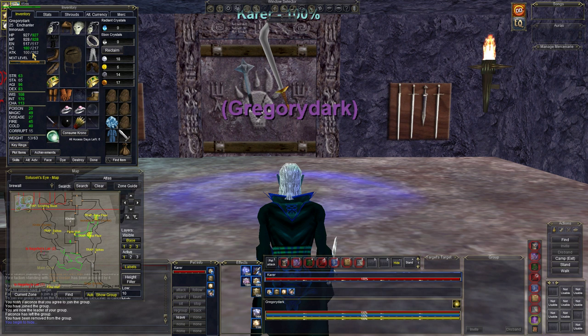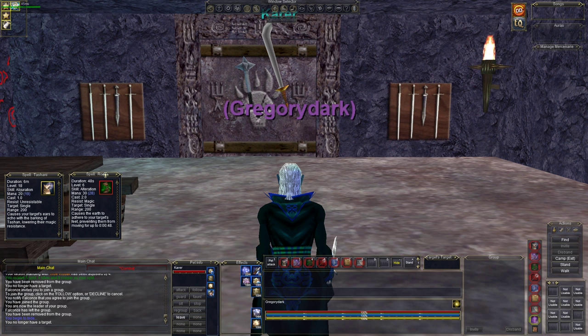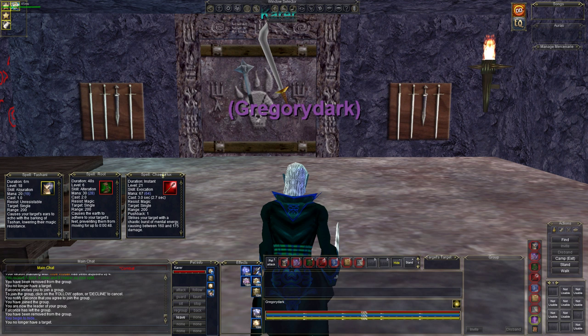Now the level we're at, we're at level 25 and we have decent stats — 170 intelligence. We're going to go with a root and nuke solution here. You're going to go root like this. If we have enough room, we will use root. If not, we'll go ahead and use mez.